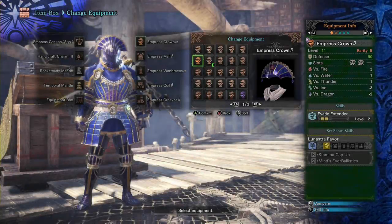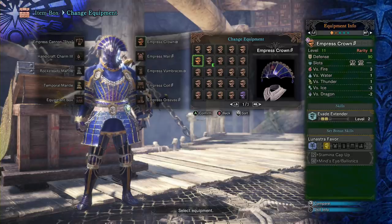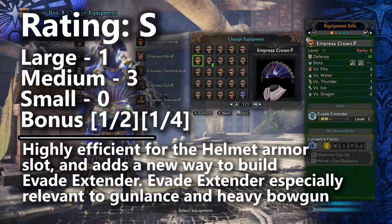Starting with the Empress Crown Beta for the helmet slot, this piece introduced the new most efficient way to build Evade Extender on any build. The alpha version looks better aesthetically and offers a different build efficiency if you're trying to get Tool Specialist onto your setup — not always a bad idea on defensive builds for prolonged fights against something like the Behemoth. In general though, most players will go for Evade Extender on the beta version and take advantage of the two empty decoration slots, one of which you could use to finish off Evade Extender up to level three. In terms of efficiency, this helmet outperforms the Dragon King Eye Patch, so we're going to drop it into the S tier, as Evade Extender is a popular and relevant skill for heavy bowguns and gunlances.